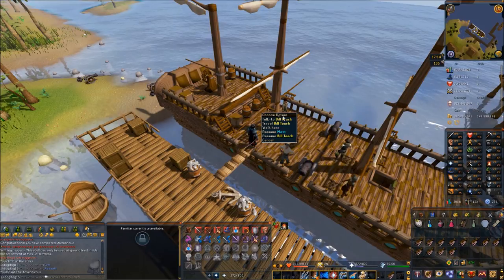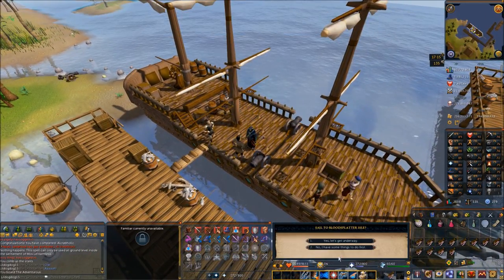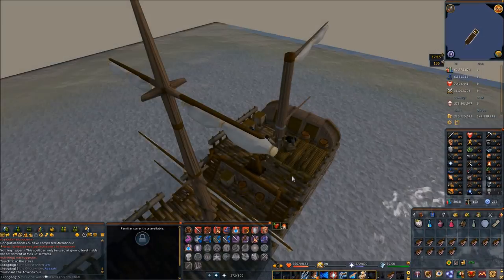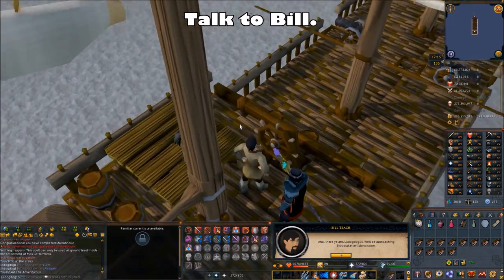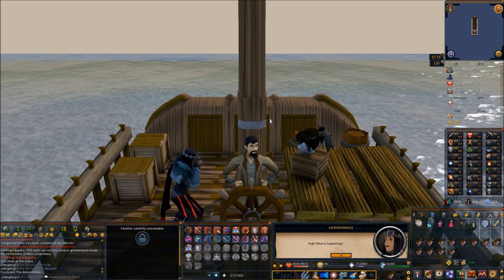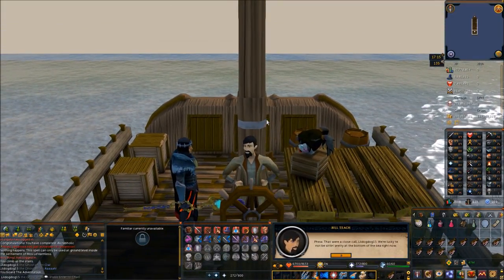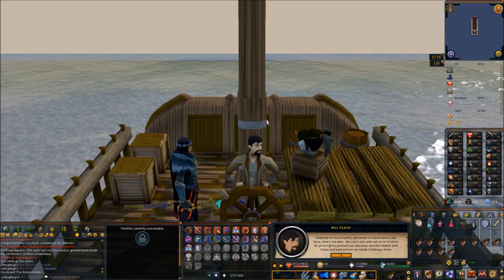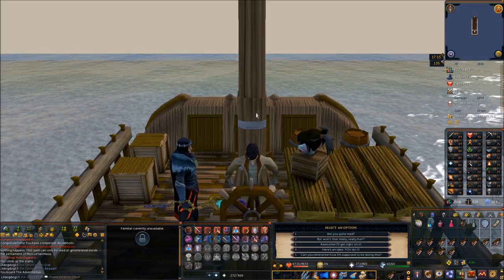Once you're on the ship, talk to Bill and choose the second chat option to speak about a clockwork syringe. Say yes, let's get underway, and you'll be taken out onto the boat. Once you're out at sea, talk to Bill to begin a cutscene where you get too close to Blood Spatter Isle and begin taking fire from barrel chest cannons. You can't get close enough with all the cannons there, so your character needs to find a way onto the island to disable the weapons. Bill has the idea of making a barrel cannonball boat — putting yourself in the barrel and being fired to the island. Choose the third chat option: Awesome, I'll get right on it.